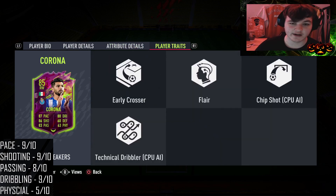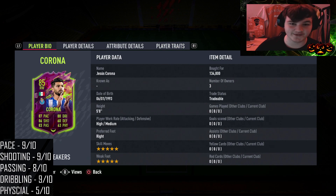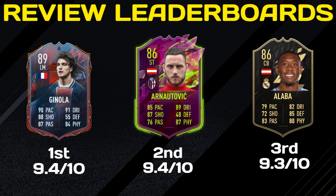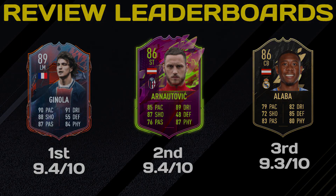For traits he's got Early Crosser and the Flare trait. Early Crosser doesn't mean much, but the Flare trait means he can do the more technical skill moves. This looks like a really good value card for only 130k — it's probably going to drop to around 100,000 coins in the next couple of days. On the leaderboards: first is David Ginola, second is Rule Breakers Arnautovic, third is inform Alibi. Remember, ratings are determined on how they perform for me and their value out of 10.